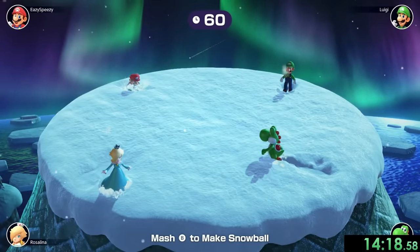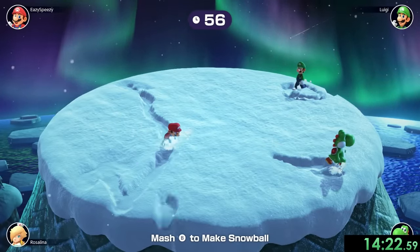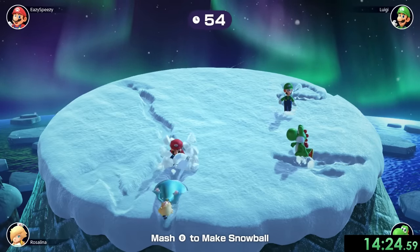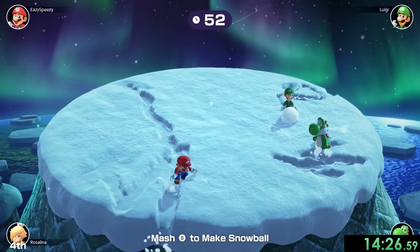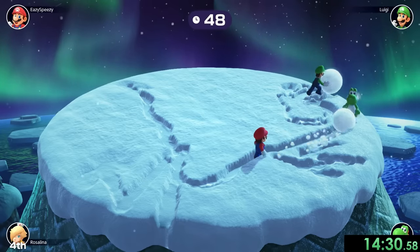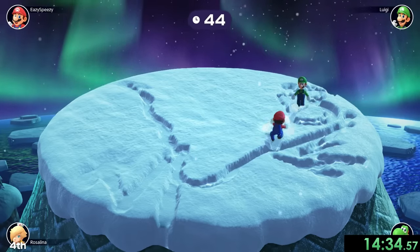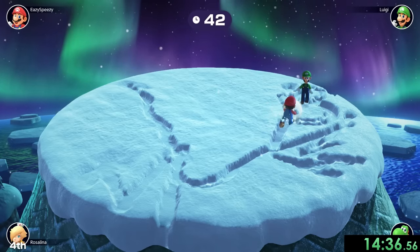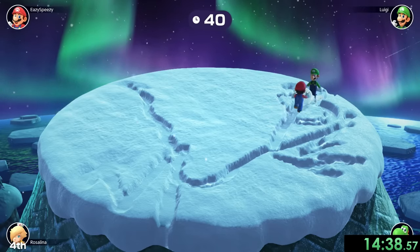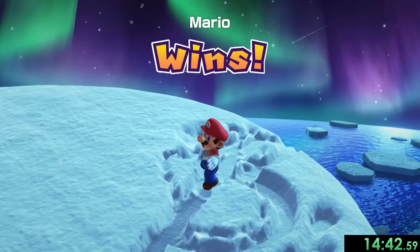Finally, back to the more fun minigames. We have Snowball Summit where what we want to do is make a big snowball and push the other people off using it. First I'm going to go straight towards Rosalina because she's right by the edge, and these two are really helping me out by being near the edge. I can take out Yoshi right there, and all we have to do is kill Luigi as well — there goes my brother in only 21 seconds.